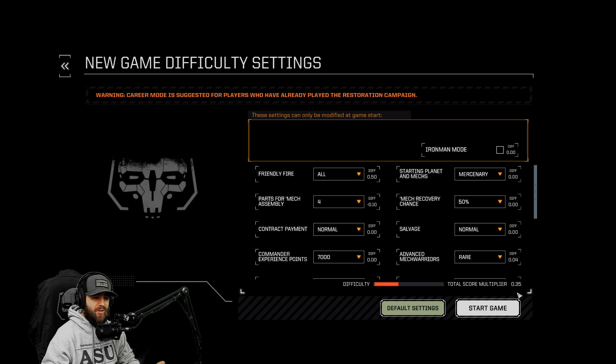For our intents and purposes, we're going to roll RP here - we're going to go Mercenary, because that's what we are. The total difficulty rating as far as multiplier is 0.35, nothing crazy. Let's go ahead and dive in here, do a mission or two, show you around the mech lab, show you what's a little bit different. We've also got some Argo upgrade differences that allow you to have five mechs to begin with, with a total of eight total, plus tonnage and stuff like that.